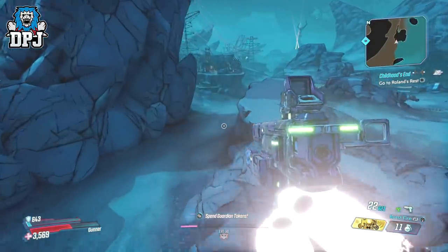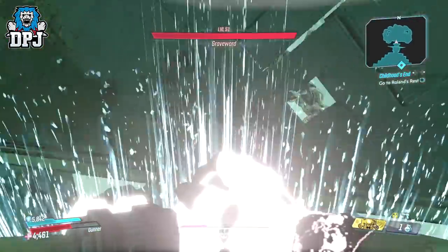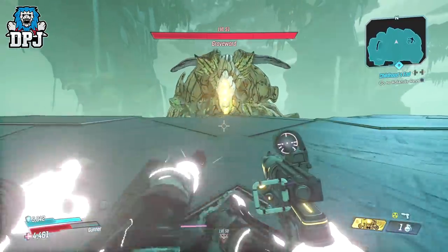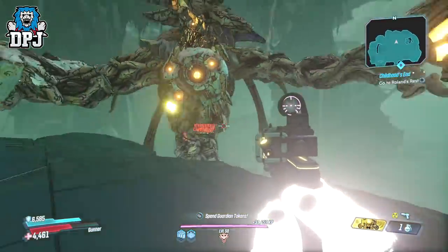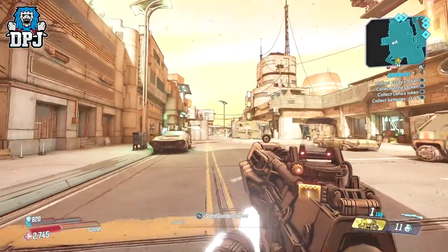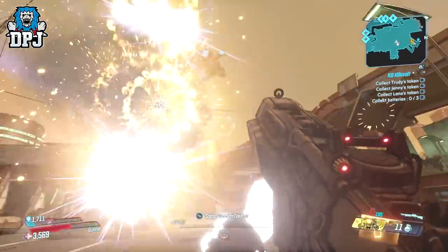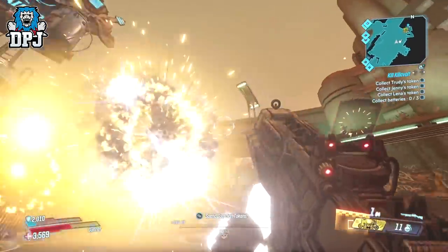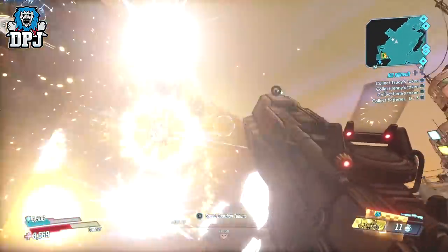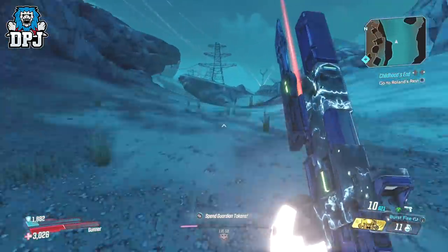So over the past week, I've brought you ways to kill any boss within a split second using any weapon, how to bring the Flacker back to its normal self — actually making it even better — and a few other crazy unique Moze builds.